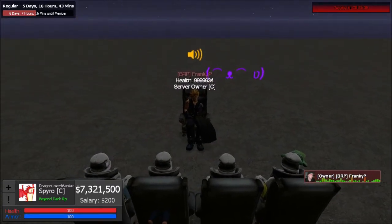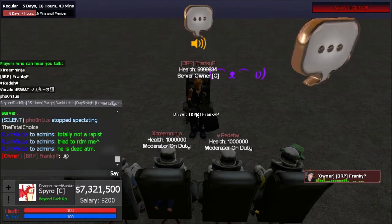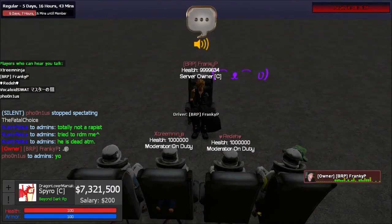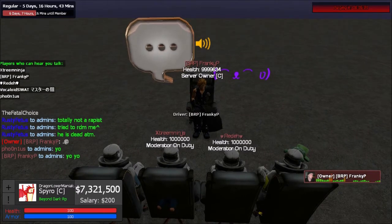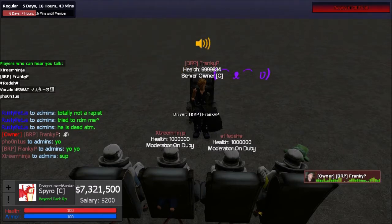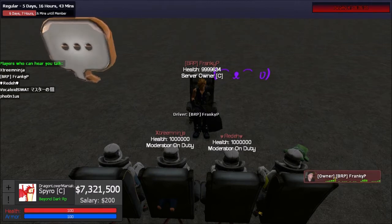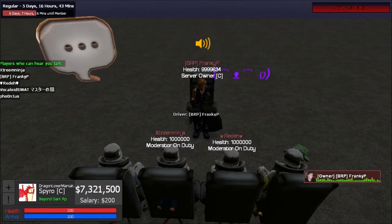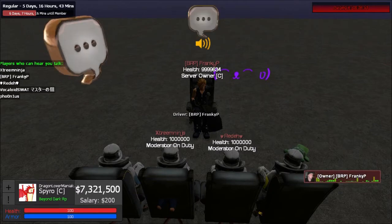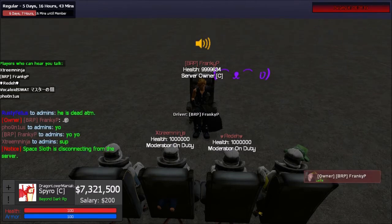One thing before I forget — the at-sign staff chat used to be only to call staff, but now it's also for staff to talk amongst each other. Just avoid flooding it. It's useful if you need to ask whether there's a warning on someone — for example, 'hey did this person break any rules before?' and another staff member can say 'yes I gave him a written warning, so he's up for a kick now.' Keep communication open with other staff.